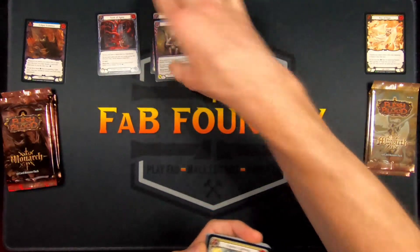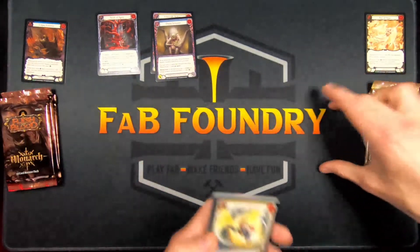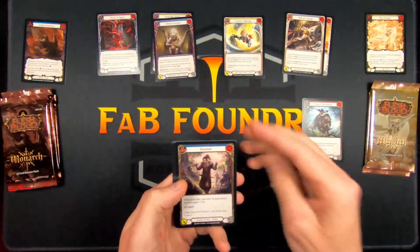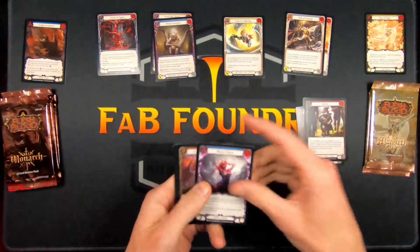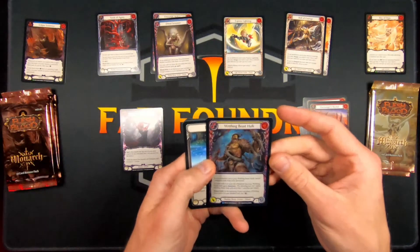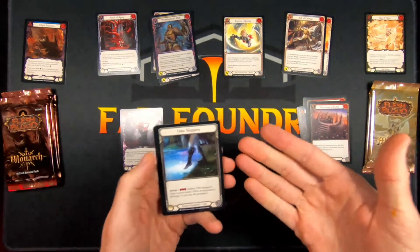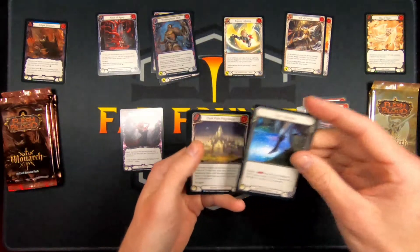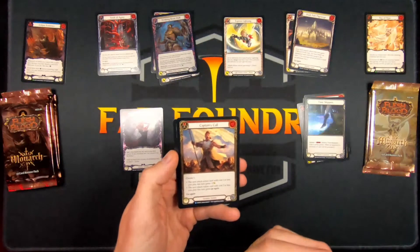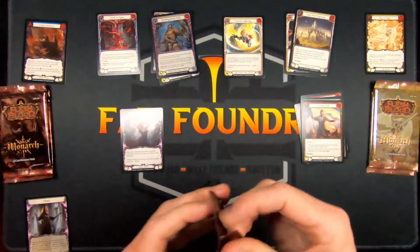All brutes and shadow brutes in a pile, same thing with light illusionist and illusionist, and light warrior and warrior, and then a shadow pile, a light pile, and a generic pile. That's what I've been doing and it seemed to work out pretty well in the previous pre-releases. Our first rainbow foil is a Writhing Beast Hulk, a rare shadow brute. Time Skipper's a generic equipment — this is actually my first time pulling it in a pre-release, so that might go in this deck. We'll see.